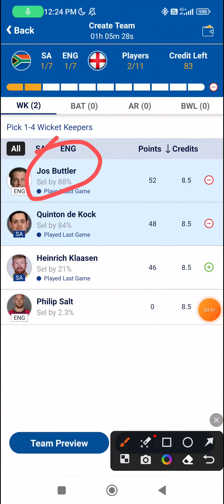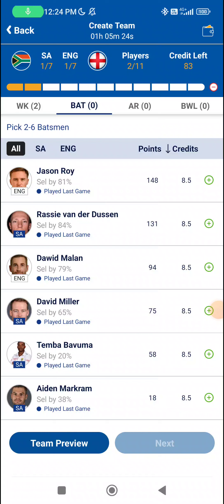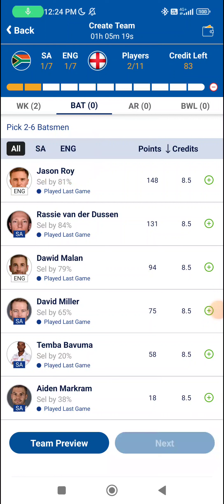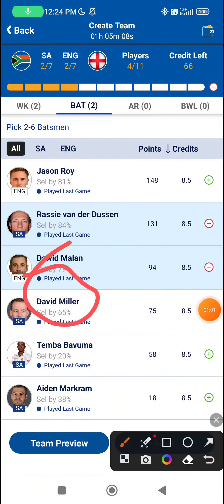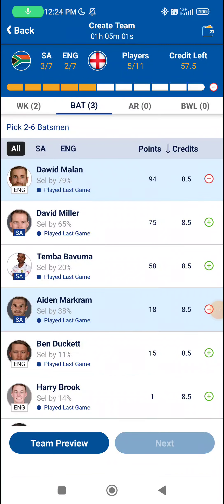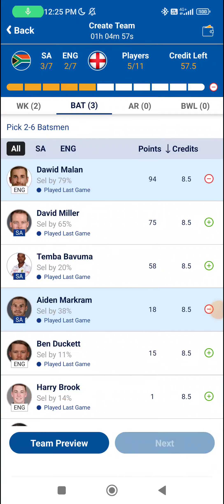In the batting section, Jason Roy is someone you can try, but I think he was bowled very very poorly and I don't know if that's going to happen again, so I'm opting away from him, especially because he's going to be playing high-risk shots. So Rassy, David Malar, and David Miller if he bats first, and Aiden Markram if he stays in this team — these are my three fit batters, and David Miller will be the fourth if he bats first. Harry Brook is someone you can try; he should be able to bat well on such a track.